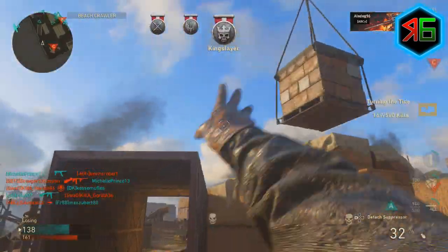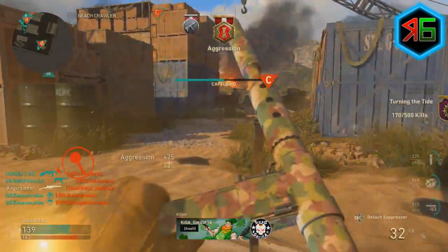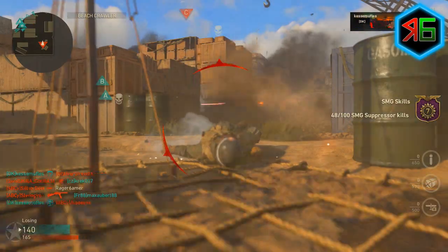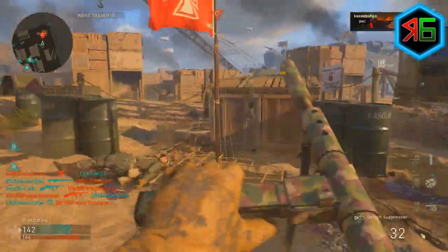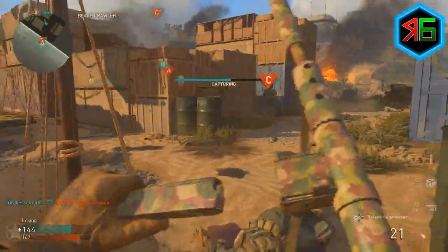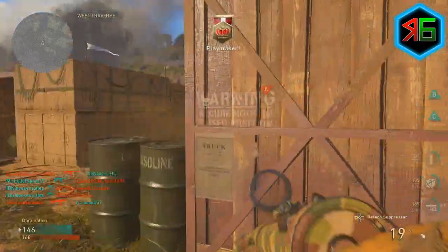You can use any SMG you like — I like something like the Sten, the PPSH, or the M1928. I like to put a reflex on depending on the gun, just to make it easier to see enemies. I also got a quick draw attachment because the gameplay is quite fast — people are always popping up round corners and you need to be as quick as possible, so quick draw is quite good for that.